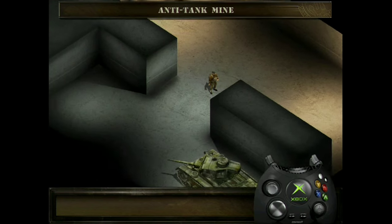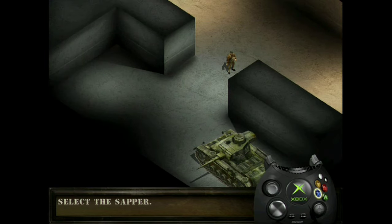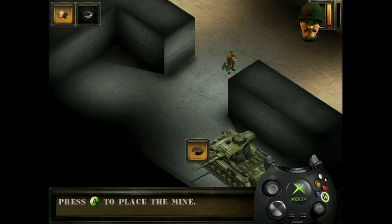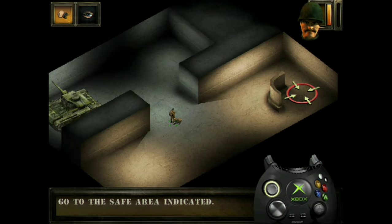The sapper can place anti-tank mines in addition to anti-personnel mines. These mines are larger and only explode when a heavy vehicle passes over them. Select the sapper. Tap the Y button. Select the anti-tank mine icon and it will be placed where your commander is located by pressing the A button. Go to the safe area indicated by a mark.